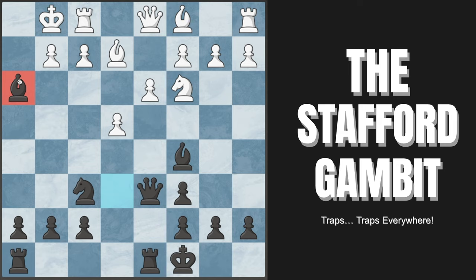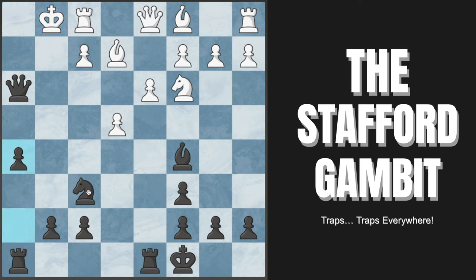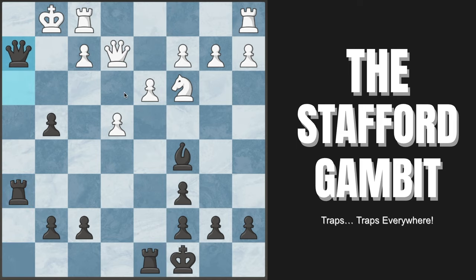If White does not capture after bishop takes h3, we just drop the bishop back and regain the pawn. But if they do capture, we win with queen to g3 check — a very nice tactic. They cannot capture because our bishop pins the pawn. After king moves over, we capture, king moves again, and the most decisive continuation is pawn to h5, trying to go knight to g4. After something like bishop to e3, our bishop is attacked but it doesn't matter — knight to g4, checkmate is threatened. If they try to capture, we capture back with the pawn, the rook is opened up, and checkmate is simply unstoppable.